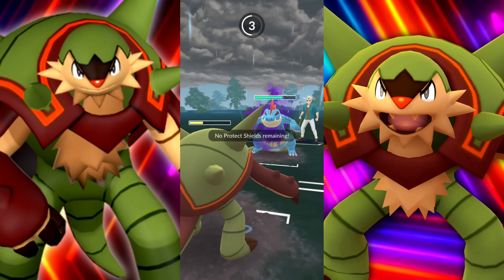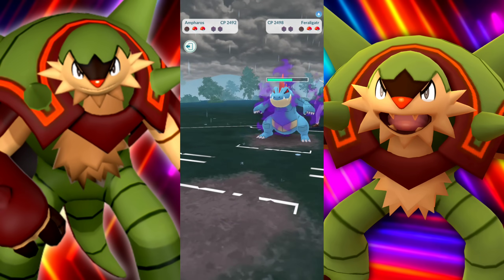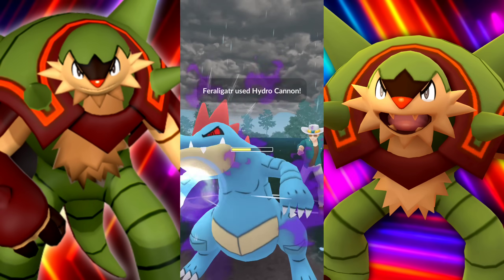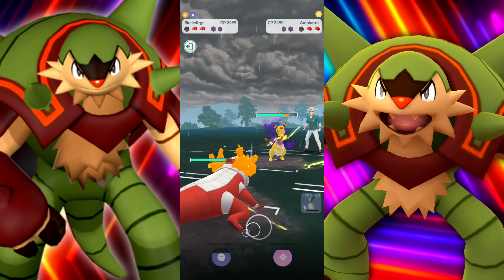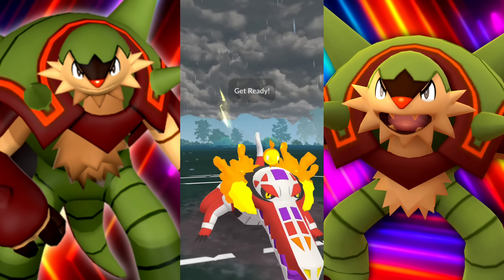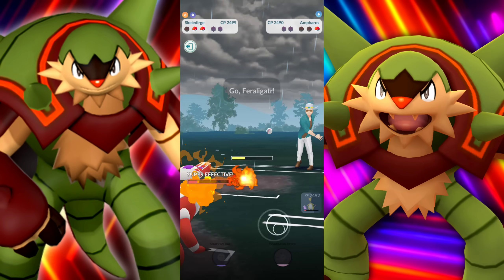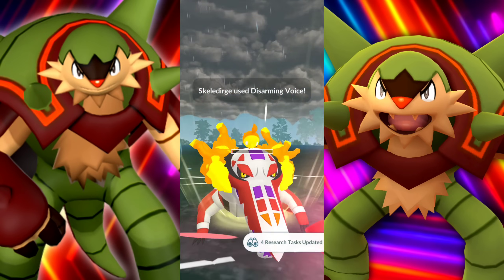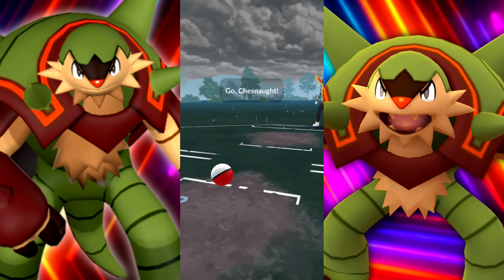The Shadow Feraligatr is going to be able to farm up to Hydro Cannon quite fast. We do have Ampharos but we'll take quite a bit of damage. They're swapping into their own Ampharos - we bring in our Skeledurge. We need to come out of this with energy but can't let them stay out too long, so we take them out. We do get to the move in time. Taking the win with Skeledurge.